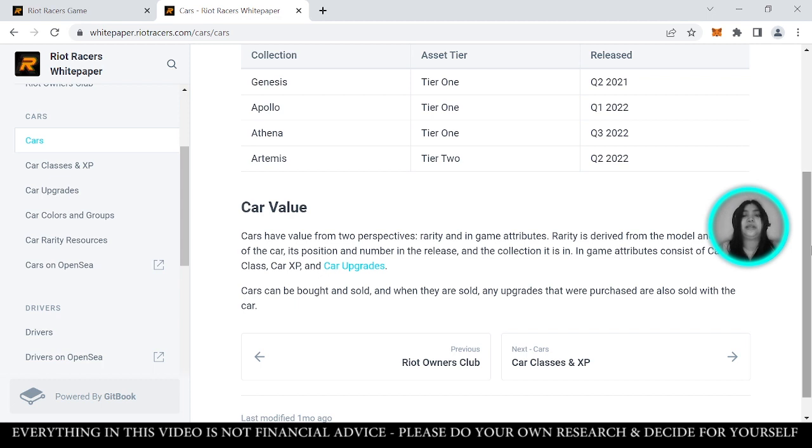In-game attributes consist of car class, car XP, and car upgrades. Cars, being NFTs, can be bought and sold. When they are sold, all the upgrades you've added can also be sold with the car. You can also gain XP points for your cars, and there are car classes available that depend on your experience point range.